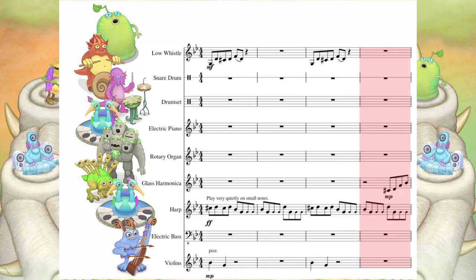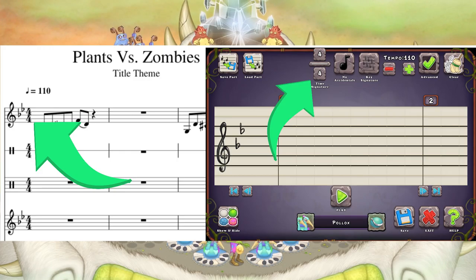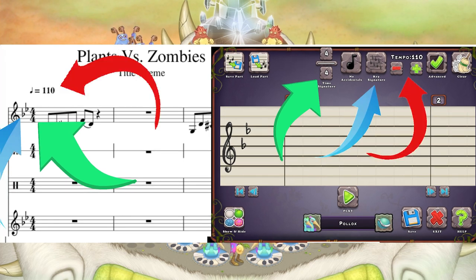Firstly, you have to find monsters that most closely resemble the instrument used in the song. When you go into the compose settings, make sure to match the sheet music's time signature, key signature, and tempo with the in-game time signature, key signature, and tempo.